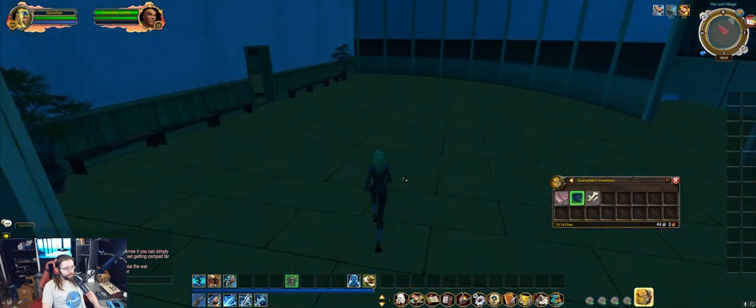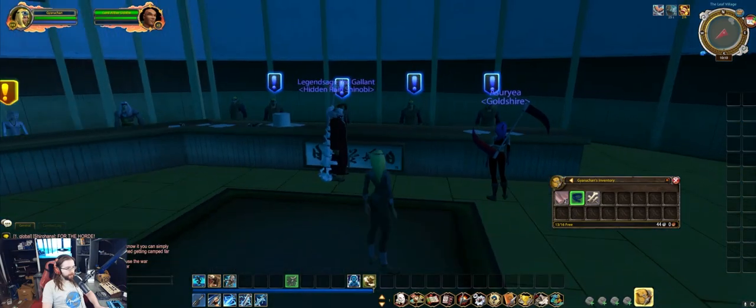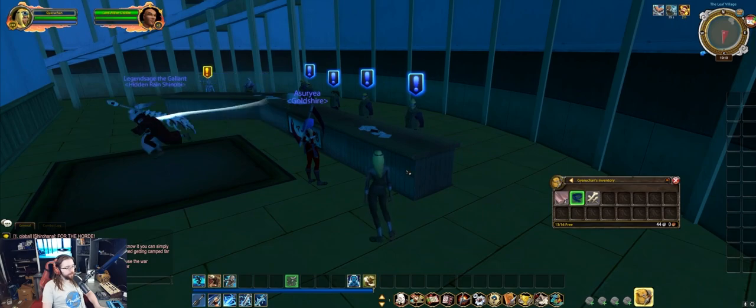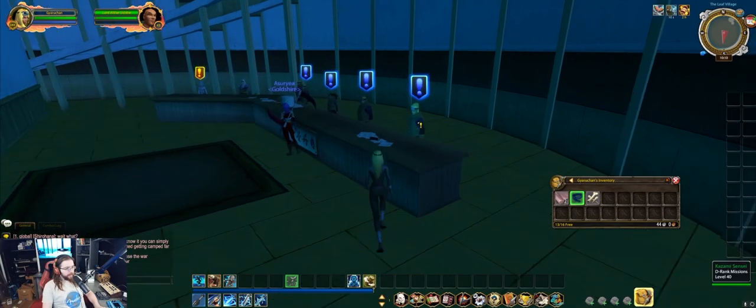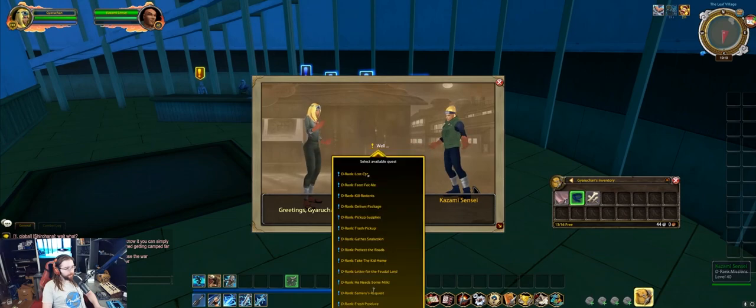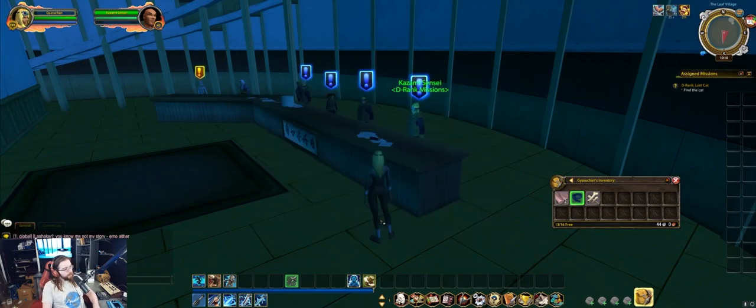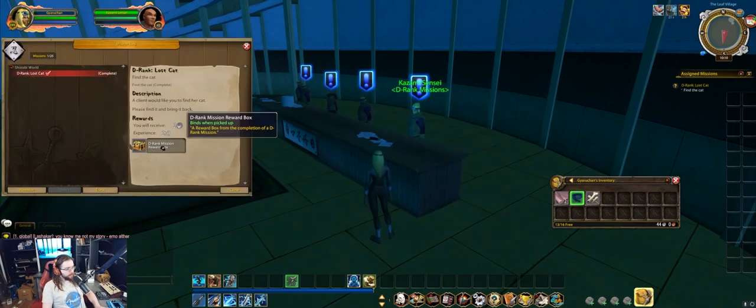Coming down to the second floor of the Hokage building, this is a room you'll need to get very familiar with — these are the daily quests you have to do to earn slips. Slips are the primary way you will progress in the game because they are what you need to gain the next rank. To become Chunin you need 75 C slips and 125 D slips, and to become Jonin you need 100 A slips, 150 B slips, and 200 C slips.